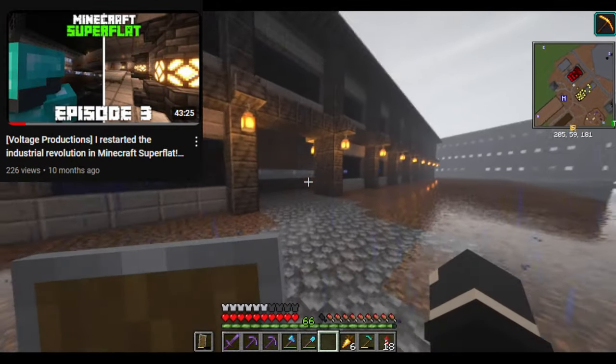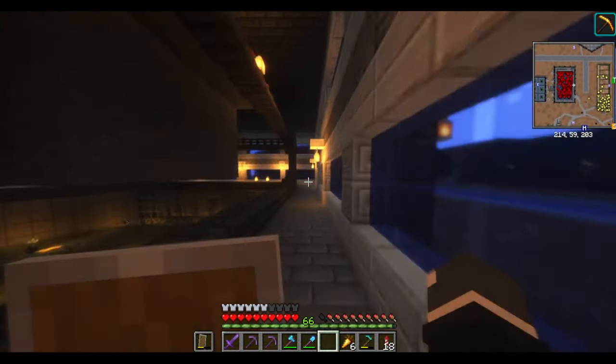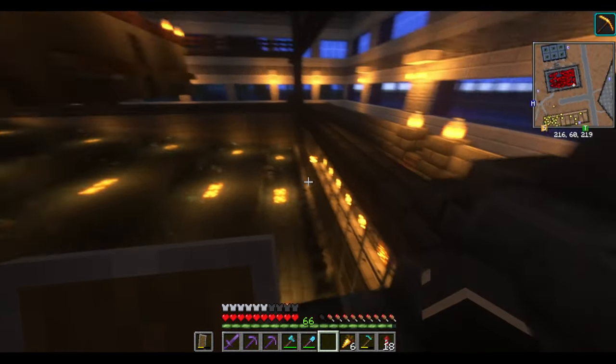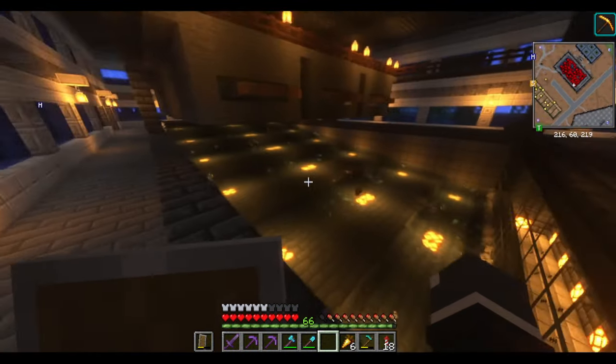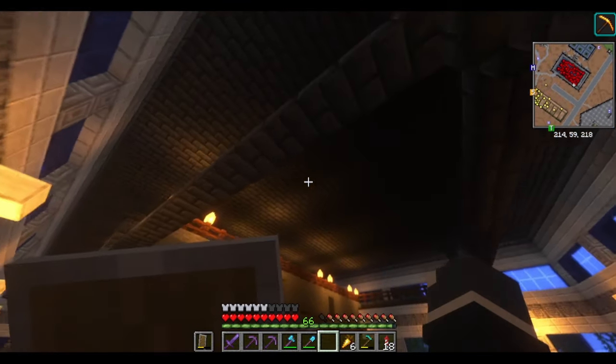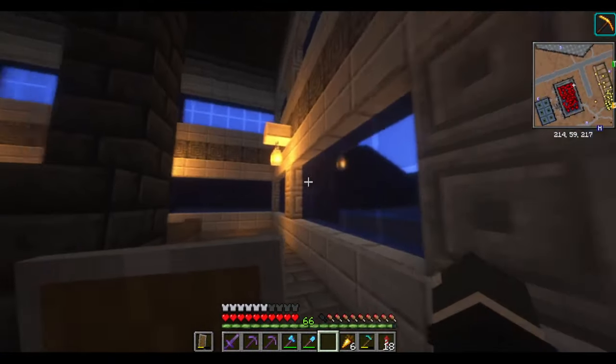Over here we have the Strength Factory. This is one of the most important builds in the entire world — it's been lagging a bit because of the shaders. Basically this building is how I got all my money. I built it back in episode 3, and it actually used to look a lot different — there used to be a lot of glass and dirt in there. The interior was renovated in episode 7, while the exterior is pretty much the same.